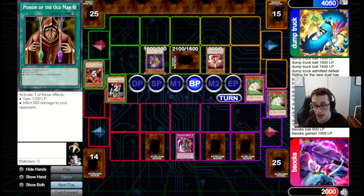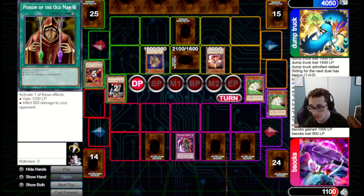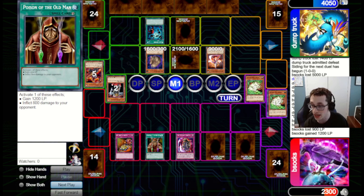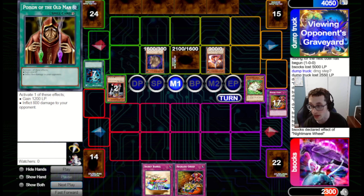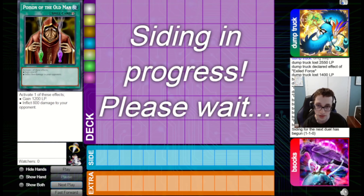We take the 900 damage since we're already in a tough spot. They set one and pass back. We draw Reckless — not really going to be the most useful here. We've got Poison and Reckless to chain to Heavy, but nothing else will really make a difference. It's good to at least get rid of the TT, but it's not great for us. They flip up Cyber Dragon and that'll be the end of the game.